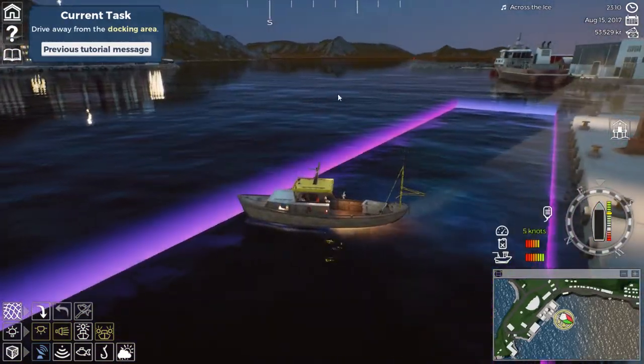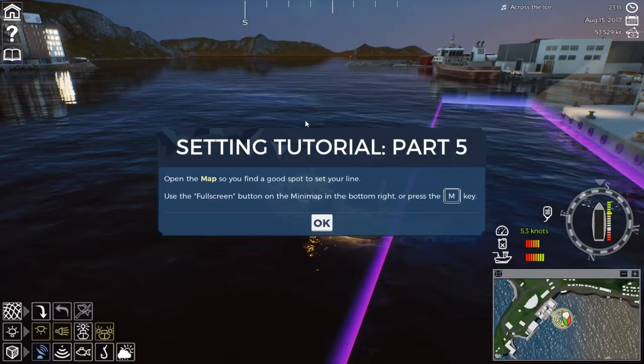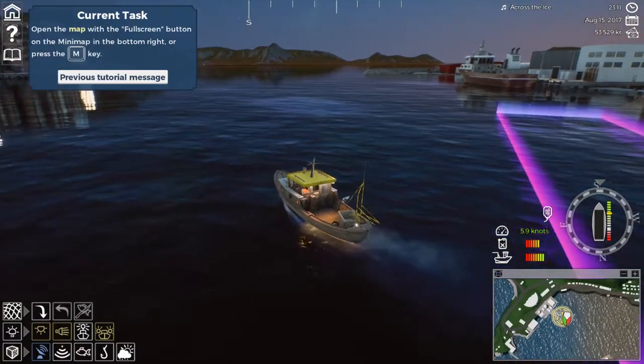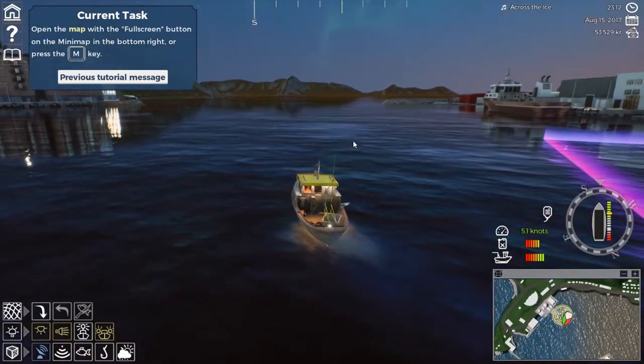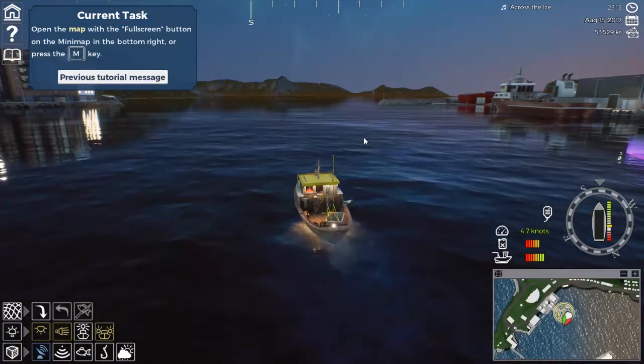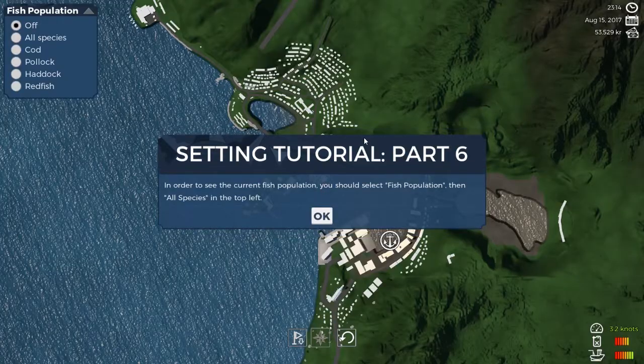I want to get out of port before I do anything else. At this point I can actually fast travel. Oh, it's gonna make me do it anyway. So open the map so you can find a good spot to set your line. Use the full screen button on the mini map. I'm gonna cut the throttle and we'll open the mini map.